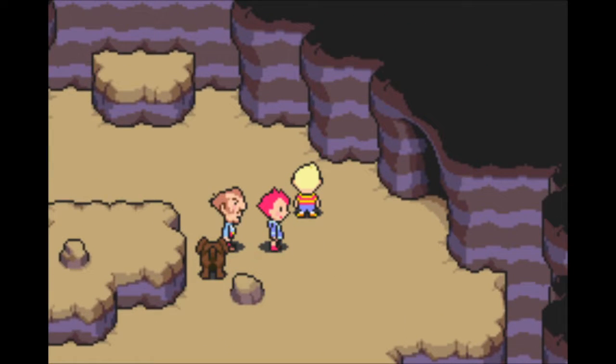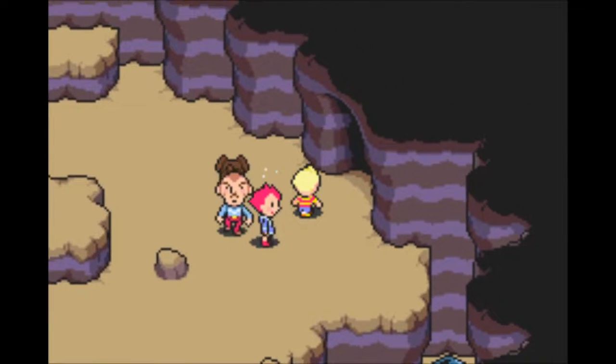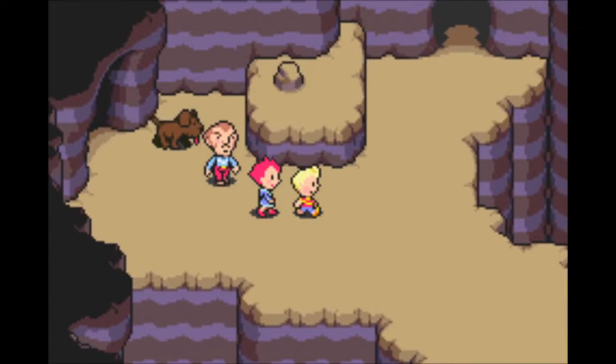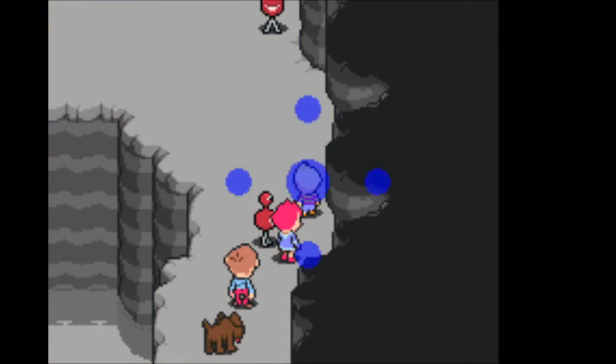Welcome back to Let's Play Mother 3. We're heading over to Ionia's house in this episode. Also, Kumatora is learning something new. Not really sure what she's learning at this point — it might be our first Omega attack spell, but it might be a bit too early for that.